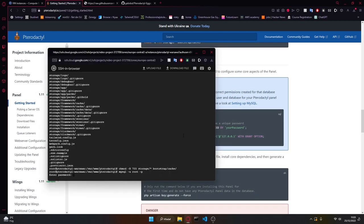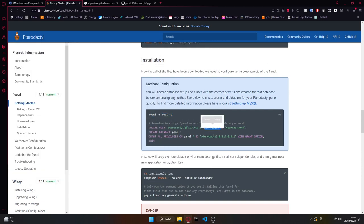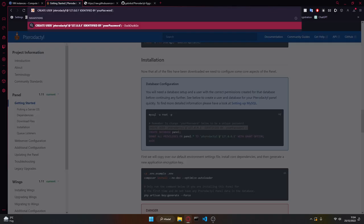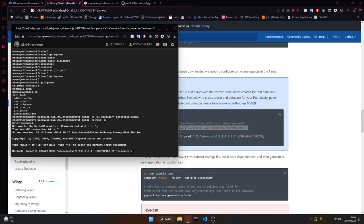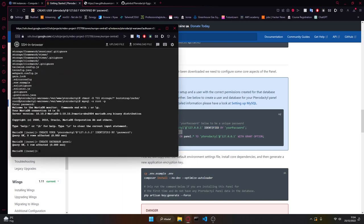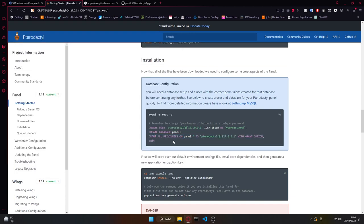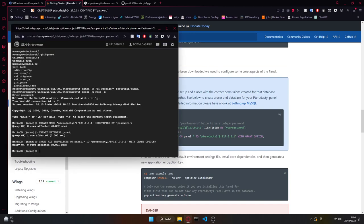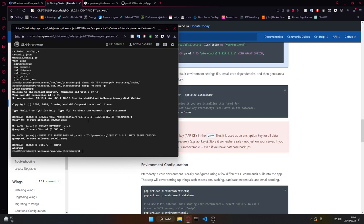Then we go to MySQL and set up an account — no password required for now. We want to create a new account. I'm going to change the password to just 'password' so I don't forget it for this video — you should set something you'll definitely remember. Then we create a new panel database and grant all privileges to the account we just created, then type exit or press Ctrl+C to get back to the command line.